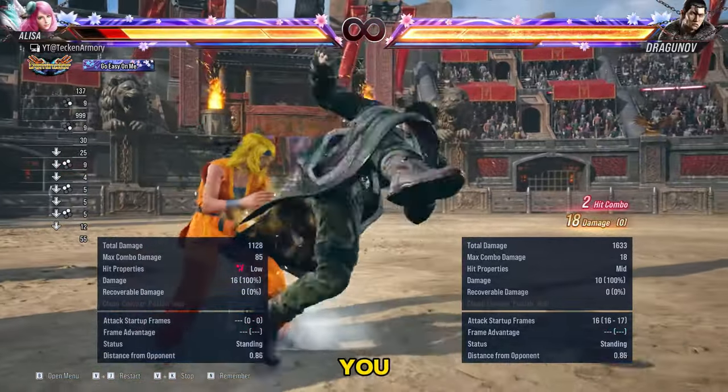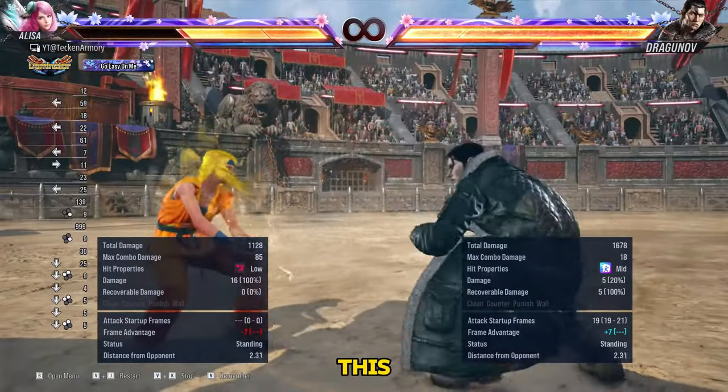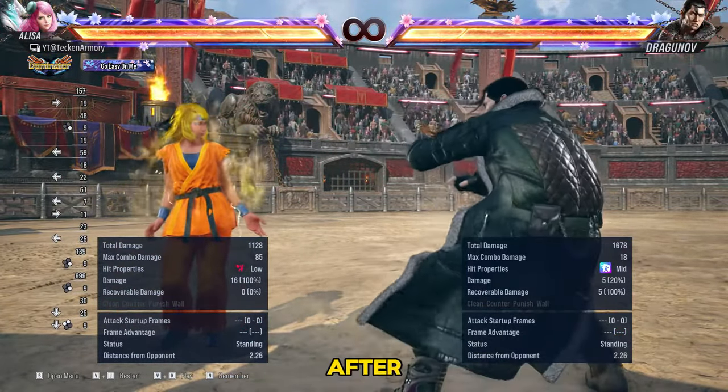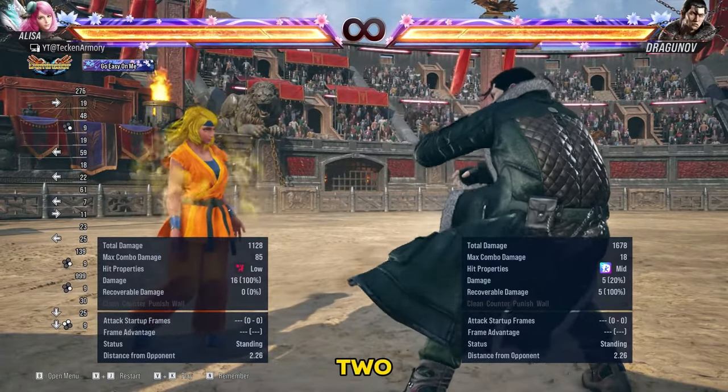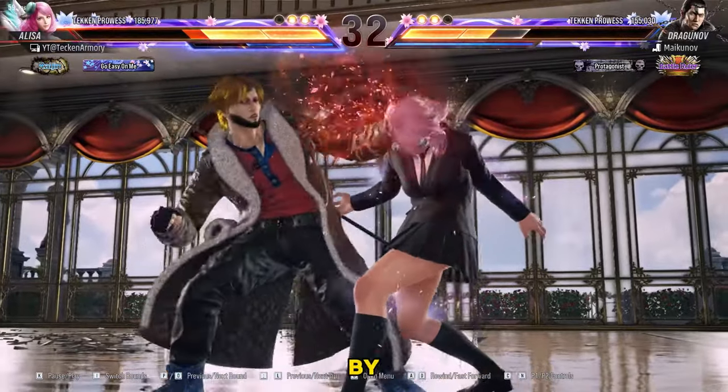Today, we will be showing you how to counter Dragunov's down 2 setups. This means to counter the moves that he most likely will do after you got hit by his down 2. So what is the situation and frame data after being hit by down 2?